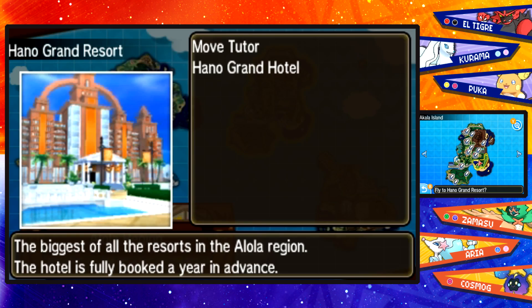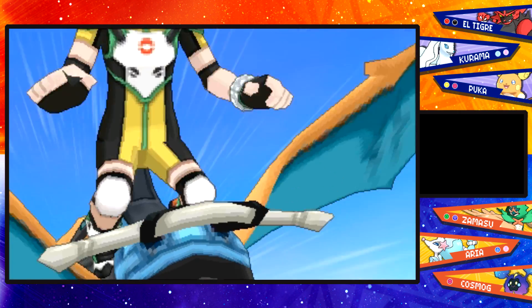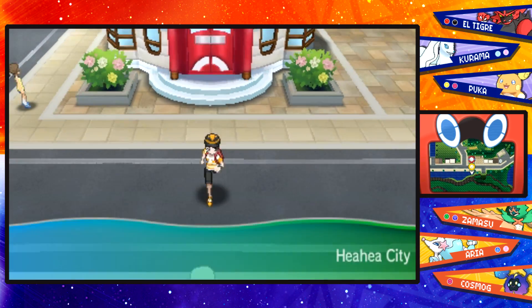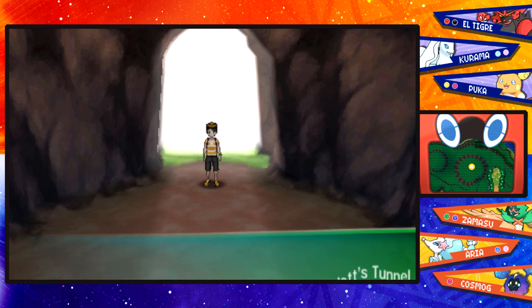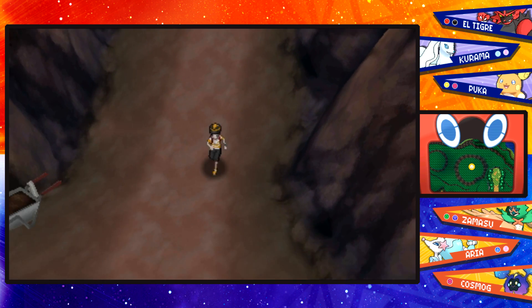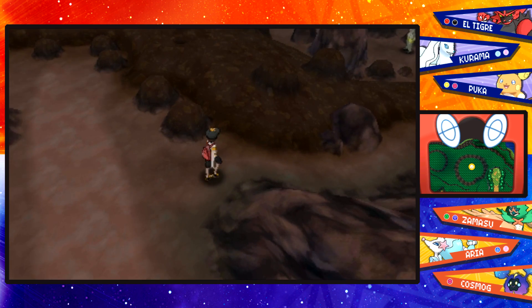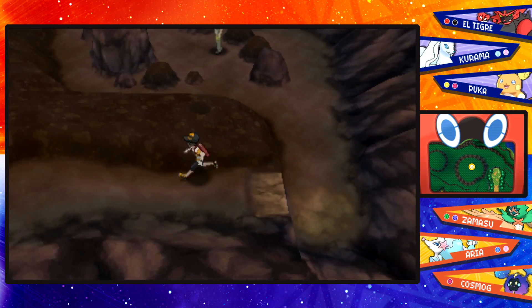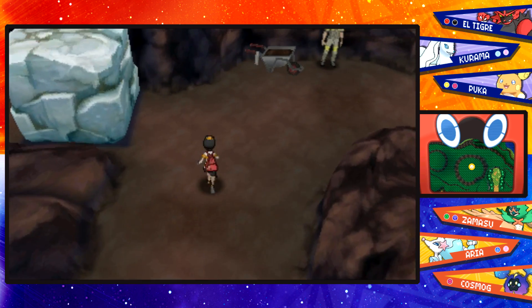We could also level up Cosmog a couple more levels, but we're going to head off to Hau'oli City, which we haven't been to in quite a long time. It's been a while since we've been in Hau'oli, but we're heading into the little Shopping Mall. We need to make our way through the Diglett's Tunnel — unfortunately no repels, so wild Pokemon keep getting in our way. I keep trying to find where we need to use Machamp — I have a feeling it's somewhere here in Diglett's Tunnel. Wild Pokemon get annoying quickly, and I don't have any repels since I've been trying to catch a bunch of Pokemon.